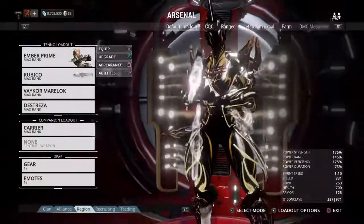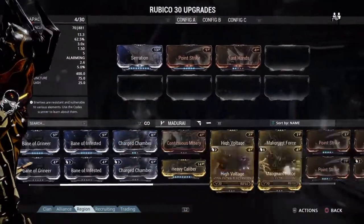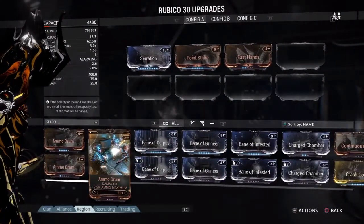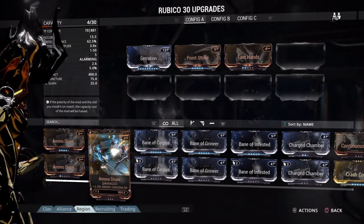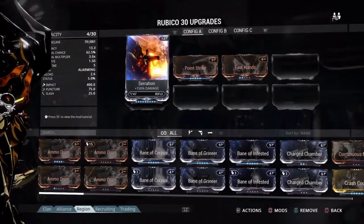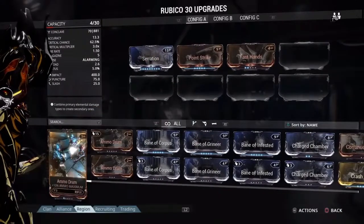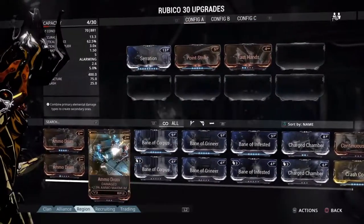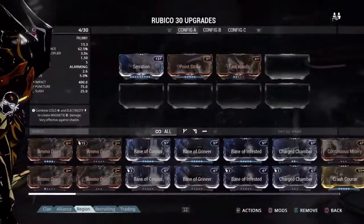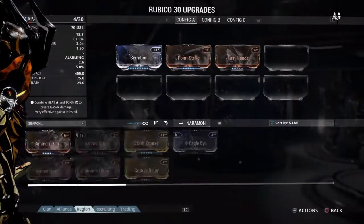First things first, always look for some key mods when you're picking out your stuff. If you see a mod with cracks in it, that means it's a damage mod exposed through Vor's Prize. These damage mods basically give access to mods that you get later in the game, or just immediately after the quest, to start you off so that you're not left with a peashooter or a squishy frame to continue on in the game.